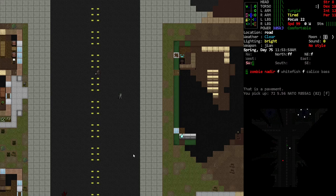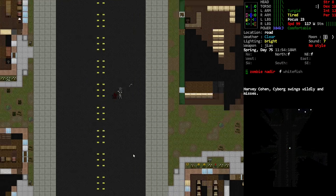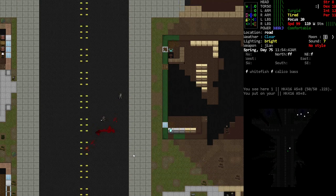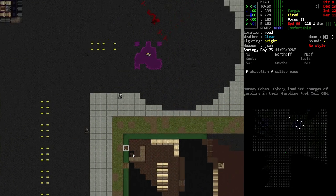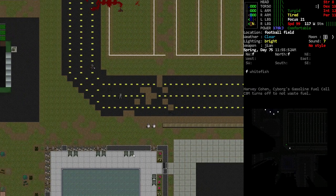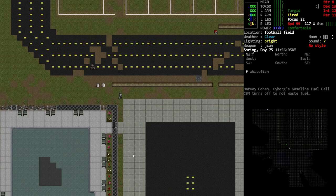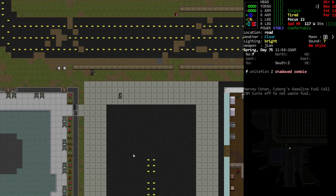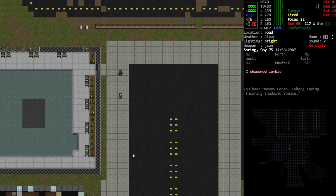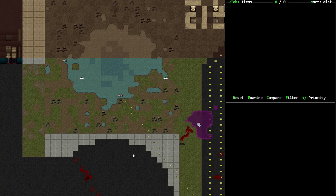We're trying to kind of get there but I want to clear out the nearby area just to make sure we're good. It does look like we're pretty much good. You can see that we've really made this more of a ghost town than a zombie town. I think this is the point where a lot of people are like 'I don't know what to do' and I'm like — kill more zombies. When in doubt, just go on a little challenge to see how much you can push your character.